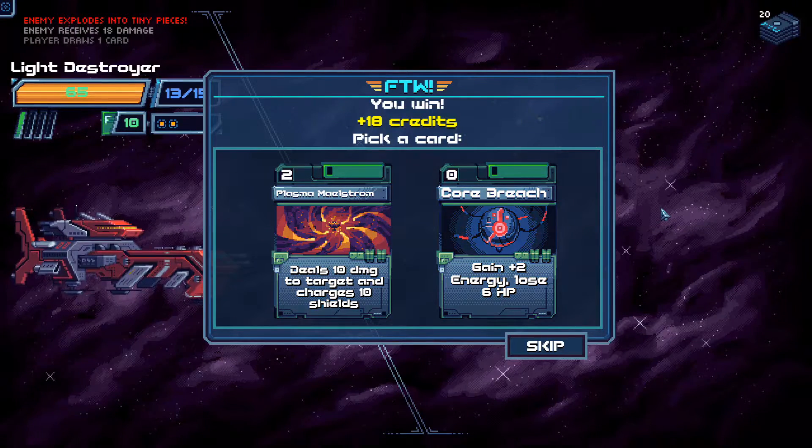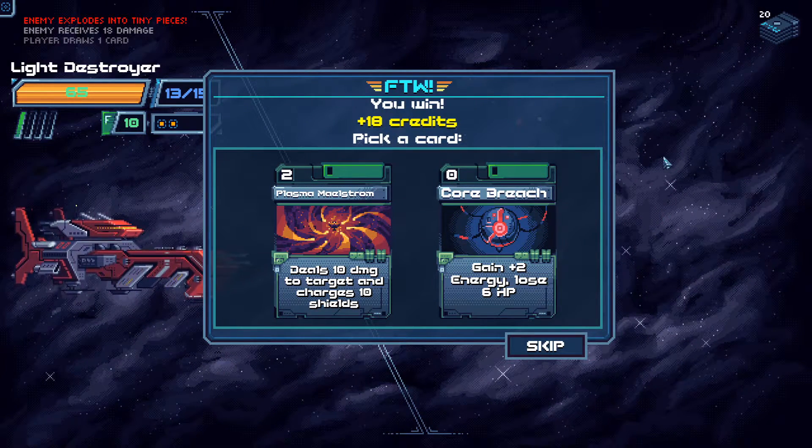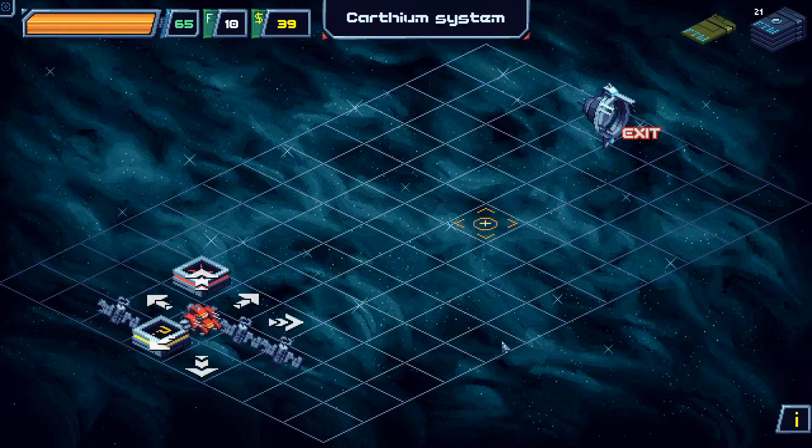Plus 18 credits. Plasma Maelstrom deals 10 damage to target and charges 10 shields. For 2 energy you get more damage than a Plasma Burst and charge more shields than Overshields. I'll take that — basically for 2 energy it's strictly better.